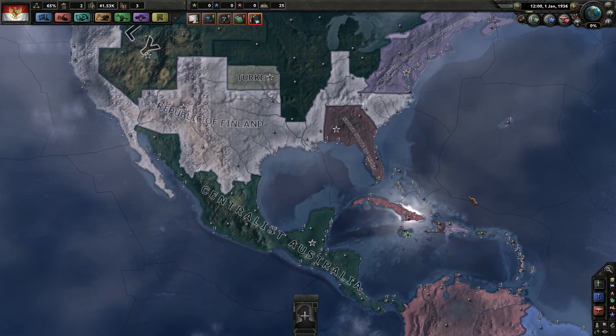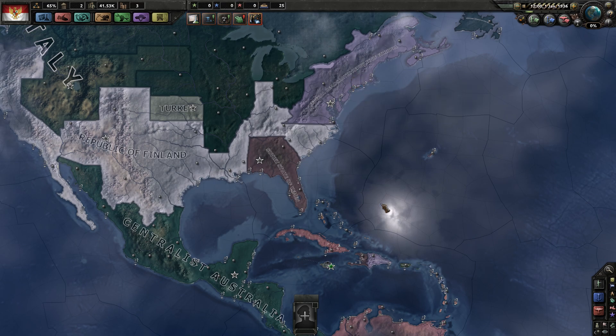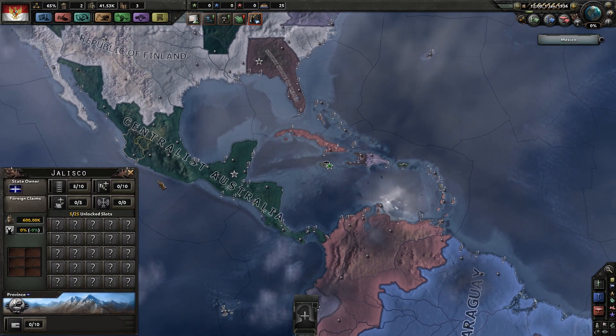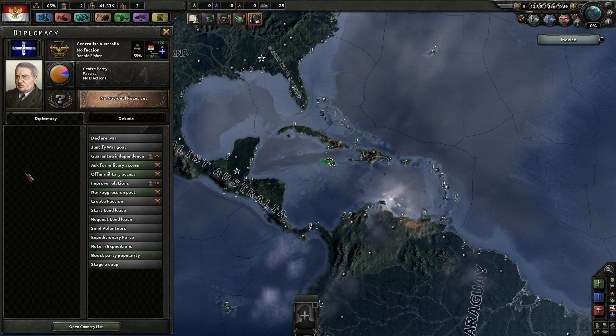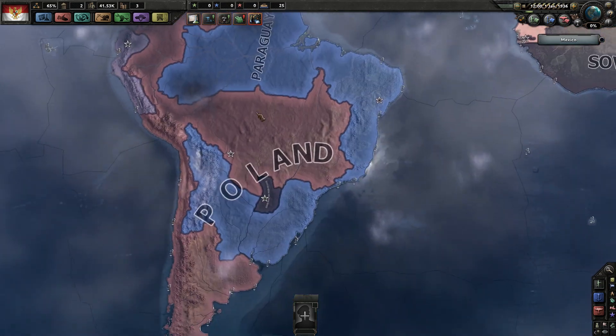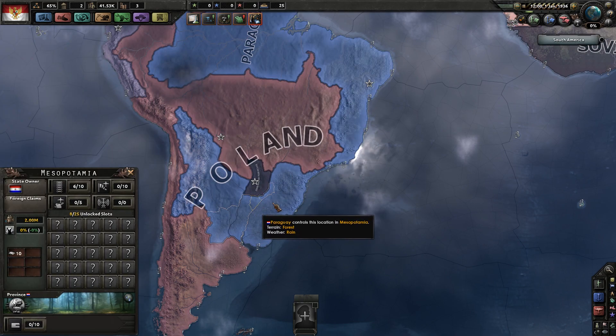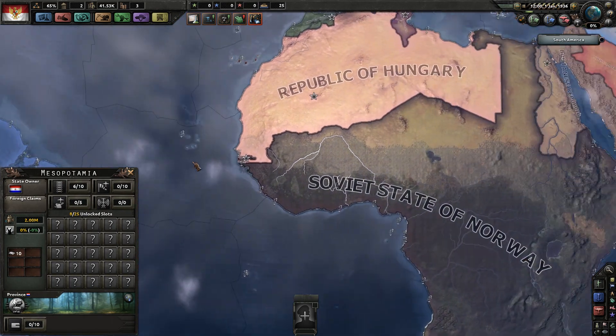Look at the world - we've got Portugal here in Canada, which is huge. We've got some Italy here. Finland has taken the US. We've got the Soviet States of Yemen, the Federal Democratic Republic of Ethiopia. It even randomizes everything - Central Australia makes sense. We've got Poland here and Paraguay, which became huge.